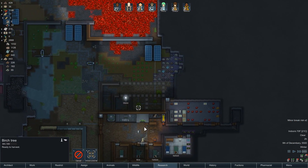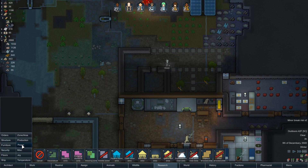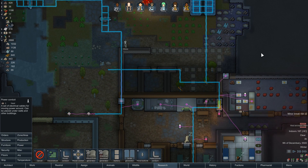Look at the turbines — they're all connected! Not generating any power, but that's okay, we've got a full battery. Let's get these trees chopped down; they'll get removed eventually but we can take care of it right now.